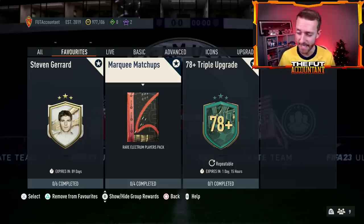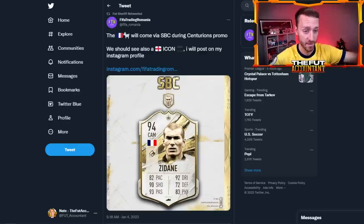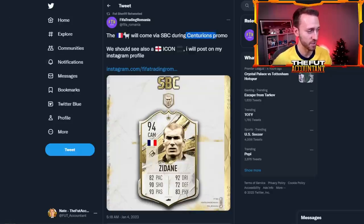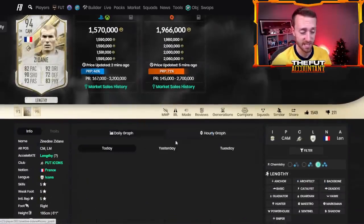There was a massive leak. I don't think it's today, but Thursdays have been icon SBC days in the past. The middle version of Zidane has been leaked to come as an SBC during the Centurions promo. We had the Gerrard SBC yesterday and that SBC is actually impacting the market. This is on the level of Zidane in terms of hype, in terms of the big name of an icon. I know it's mid Zidane, not the prime, but there's a lot of hype around this card. So many people will want to craft this Zidane in the coming days. FIFA Romania tweets say it'll be coming during the Centurions promo — so it might not be today — but we have to talk about this leak because it is absolutely impacting the market.